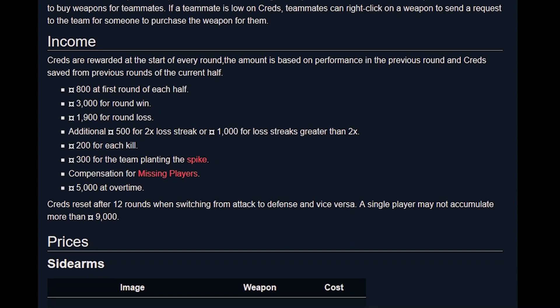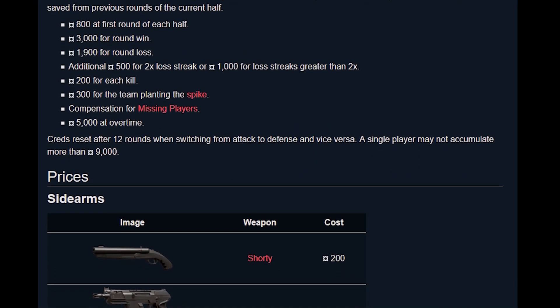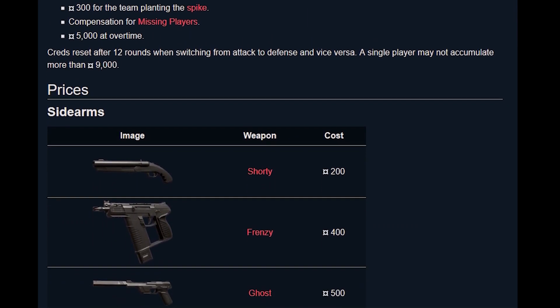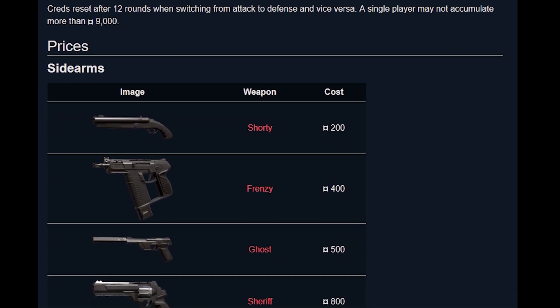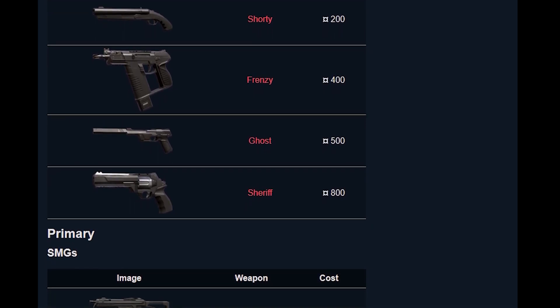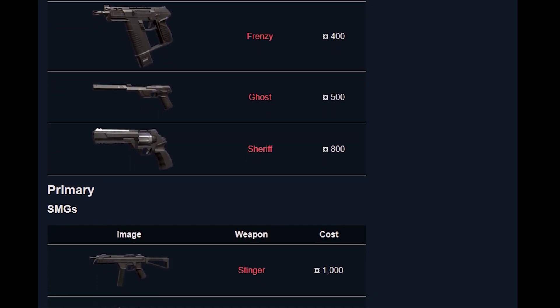In one round we have 1,900 points, and we can accumulate up to 4,000 to 5,000 credits across rounds.